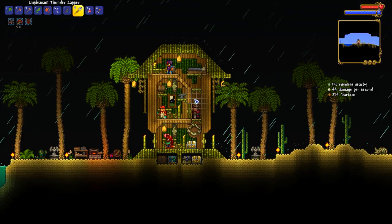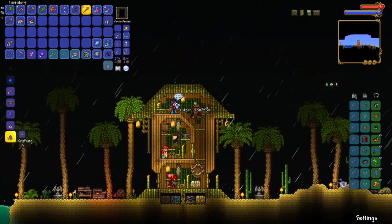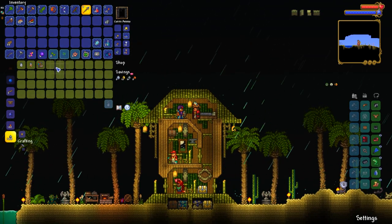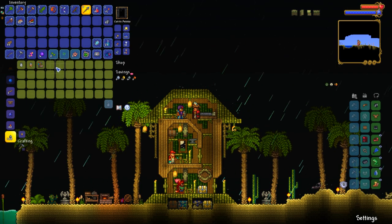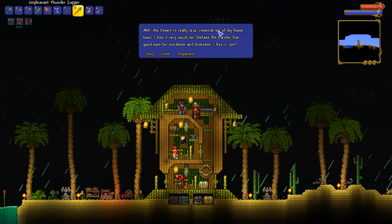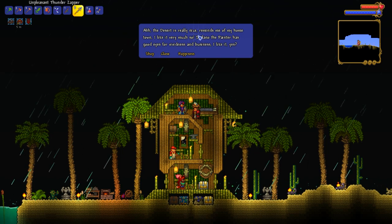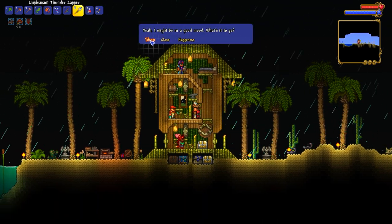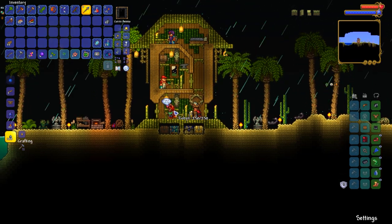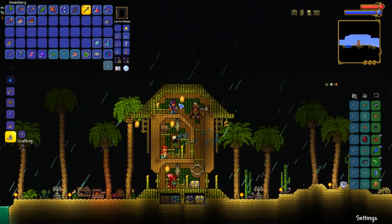Believe it or not, we've actually got the correct NPC combo here to hopefully buy a pylon. According to the wiki, it says dye trader and painter when in the desert biome — which I clearly am. The painter's happiness is good. But where's the pylon? I'm real confused. Does it have to be daytime? I don't know.